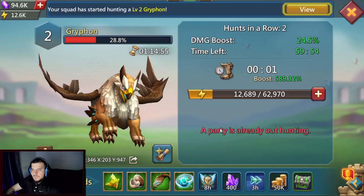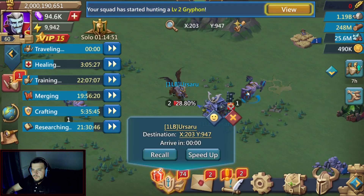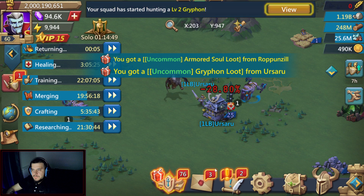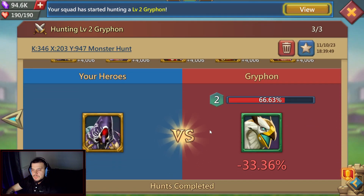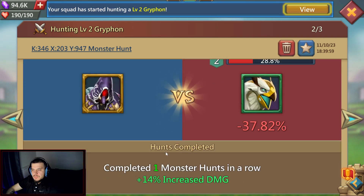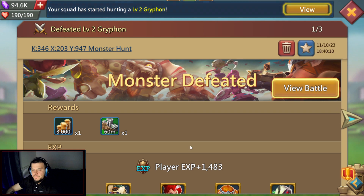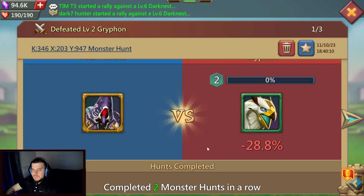Now we're going with the last hit, and we'll be able to kill it. On the first hit we did 33.36 damage, on the second hit we did 37.82, and on the last hit we kill it.